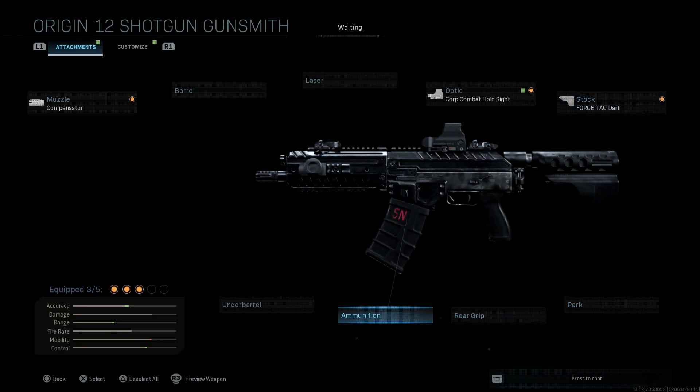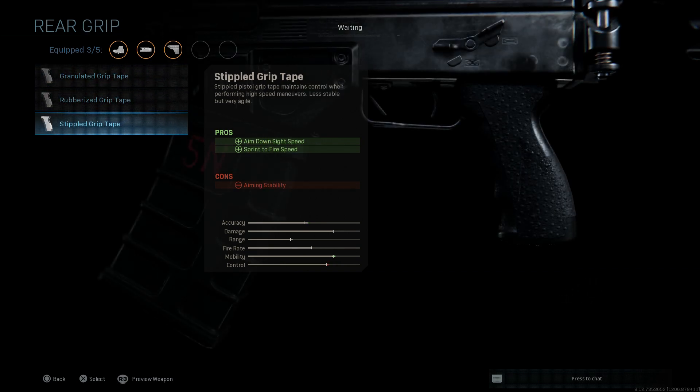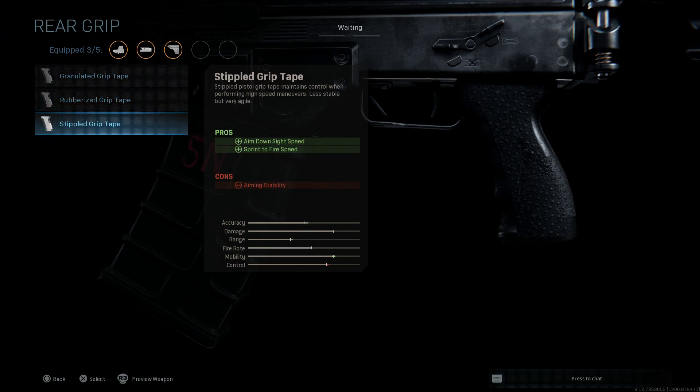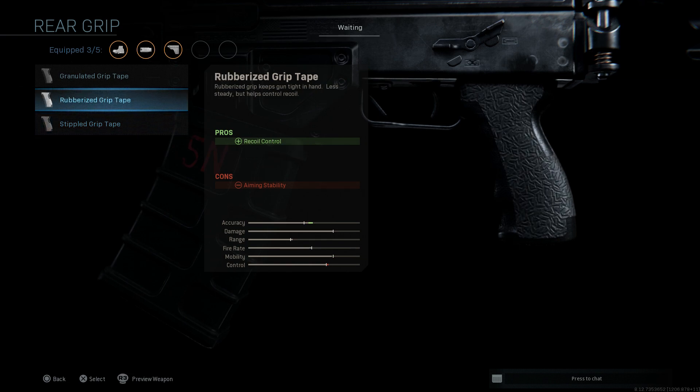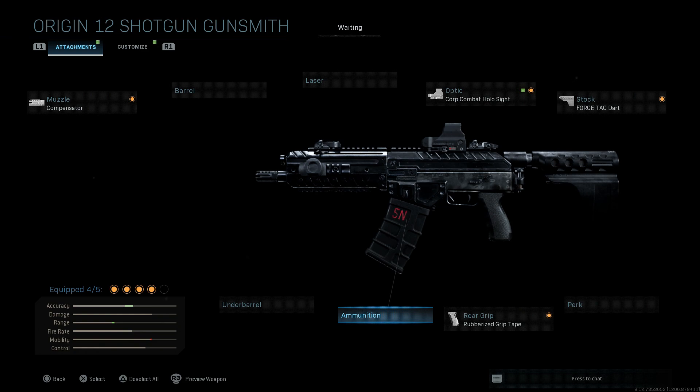Next up, we're going to skip the perk and go for the rear grip. We have three options: you can go for the aiming stability and walking speed, the recoil control, or the stipple grip tape for ADS speed and sprint-to-fire speed. We're going with the rubberized grip tape — pros being recoil control, con being aiming stability. This is just going to keep us a little bit more accurate when we're firing in CQC situations.